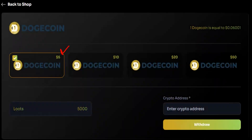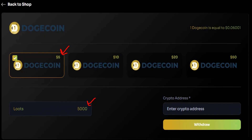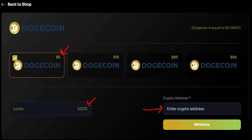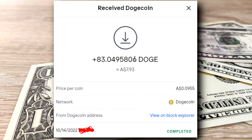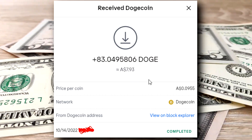I'm about to cash out $5 worth of my Dogecoin here, and I need $5,000 of the Loot currency. All I need to do is enter in my Dogecoin wallet address, and then we should get the money literally within a few minutes. I've put my crypto address in there, going to hit withdraw — and it says withdraw was successful. Simple as that. And thankfully, I was paid without any problems whatsoever. So thank you very much, Loot Gain.